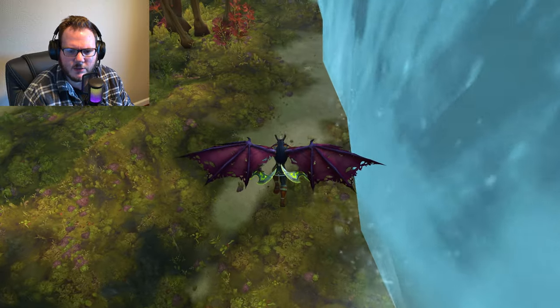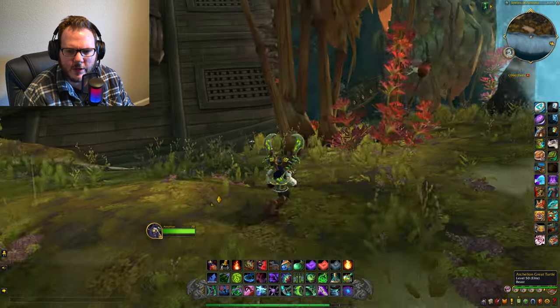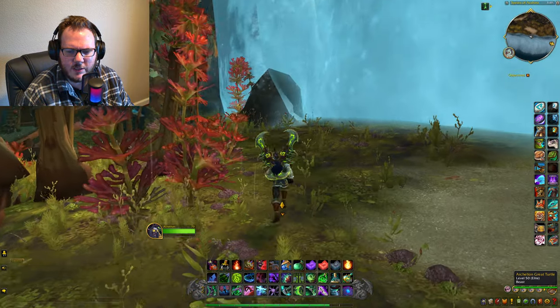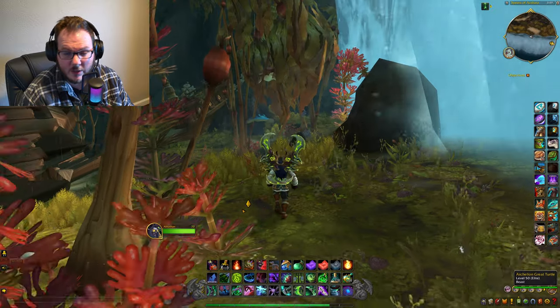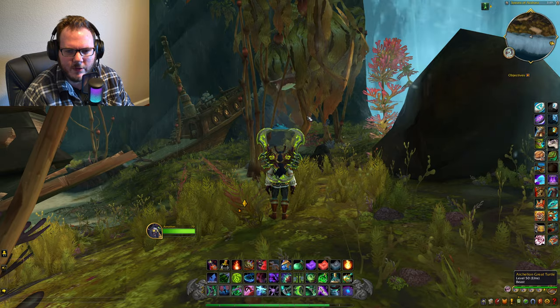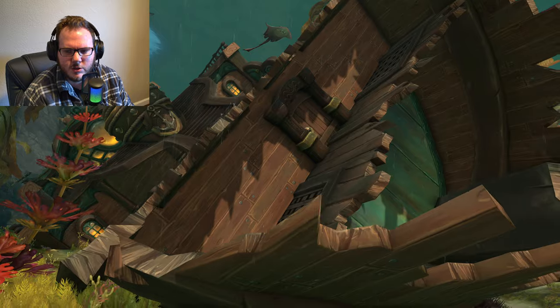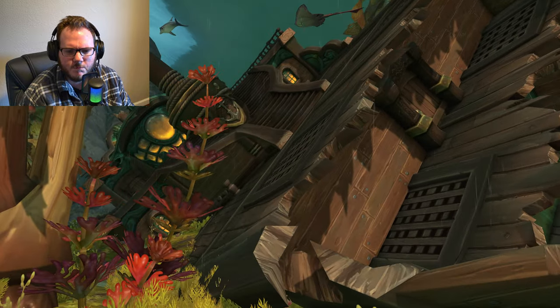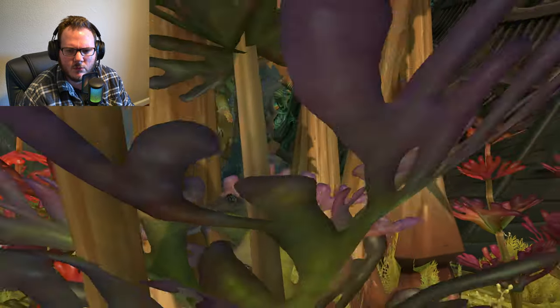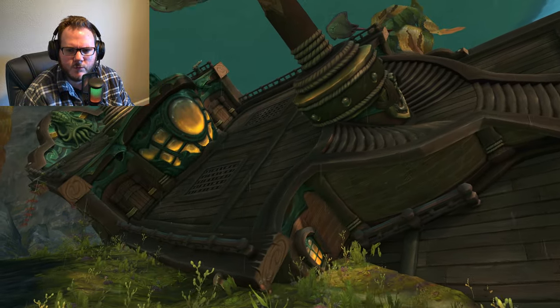We've lost our mount already, so we're just gonna have to do some walking. Remember we're gonna hit a lot of fatigue, a lot of walking, and a lot of swimming just like part one. Please be prepared for me to mount up and unmount. But as we come down here we can get a really cool look at this shipwreck that we're normally not supposed to see.